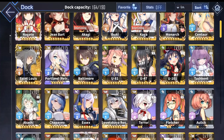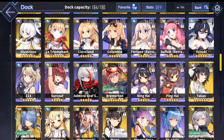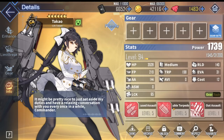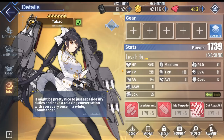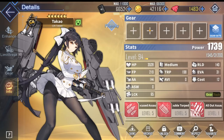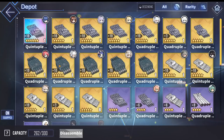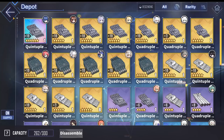Next up in the torpedo heavy cruiser category is Takao. She is notable compared to her sister Atago because she has the special double torpedo skill, giving her an extra chance to shoot another wave of torpedoes. Same recommendation as Ibuki — use the 610mm quadruple for manual play and the quintuple 533mm for auto, and you will be totally fine.